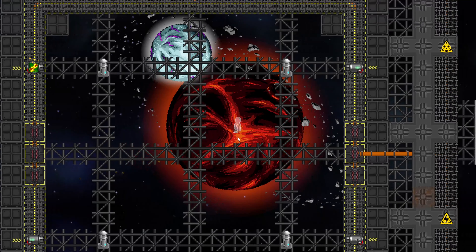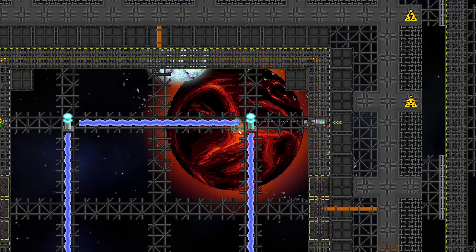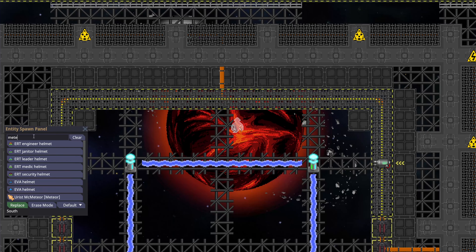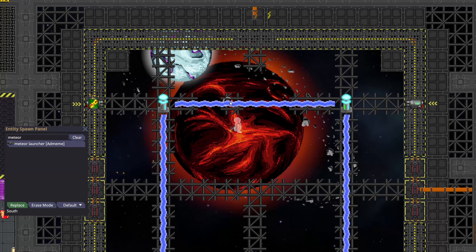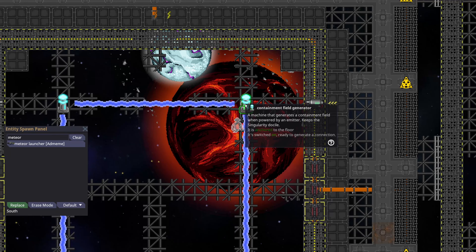Even if 5,000 meteors were to hit this, it would never explode, and the tile underneath it is completely safe as well. I can demonstrate this by spawning in a meteor launcher and shooting it. As we can see, the tiles here are not safe, but the tiles under the actual physical field generators themselves are safe.